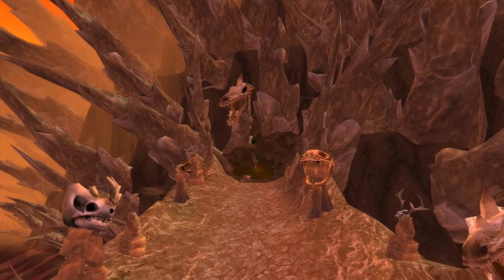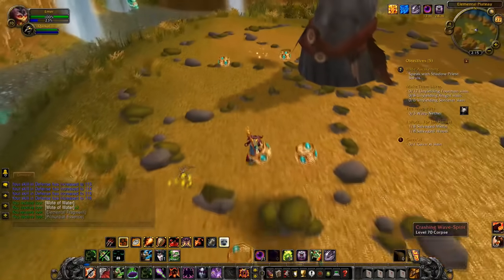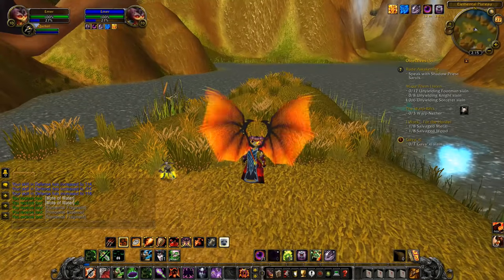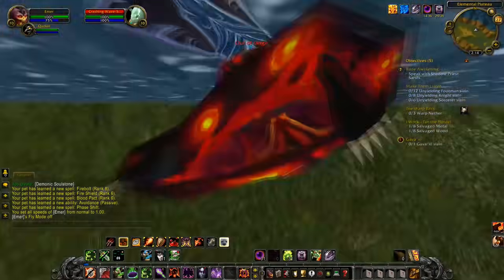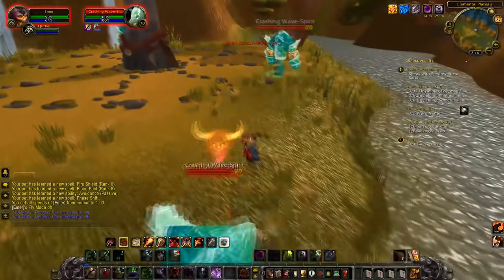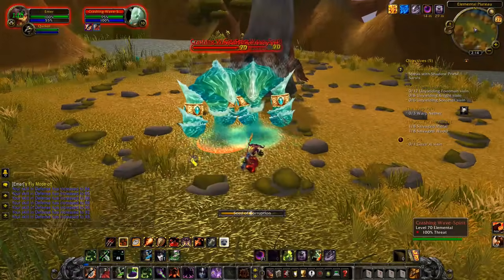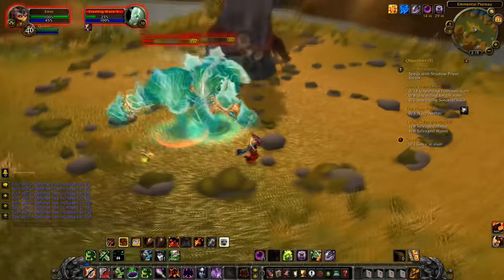The main reason Primal Might costs so much is because you need so many primals together to create it, which leads into our number 5 item: raw primal items — particularly Primal Fire, Primal Water, and Primal Air, which are going to be the big expensive ones. These are mainly farmed from elementals in the open world, so it can be very difficult to obtain them, especially with bots potentially dominating these areas when TBC Classic launches. They have a rare chance to drop from mining and sometimes fishing, but mainly you'll just have to kill elementals. The primals are probably the most-used reagent in all of TBC — they're needed for crafting gear and for crafting other expensive items on this list.